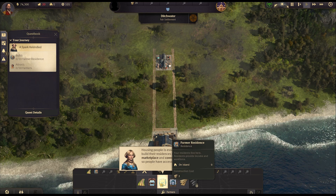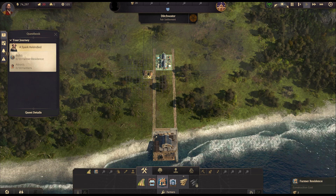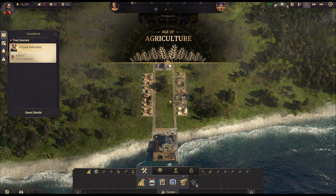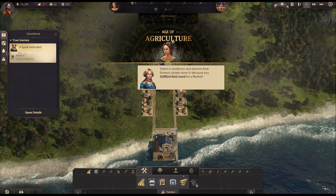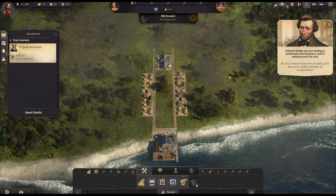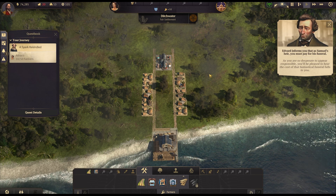Of course we need some housing to attract people — currently we have no population, not ideal. I'll put some houses down there — that's five on one side, one two three four five, same on this side, one two three four five. We have now reached the Age of Agriculture! We can select a residence and observe how farmers slowly move in because we've fulfilled their need for a marketplace. Oh, Edvard, just leave me alone.